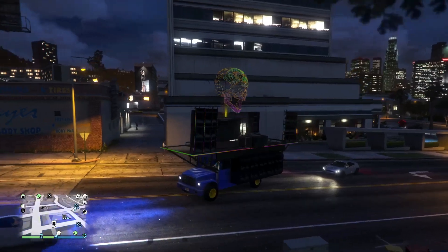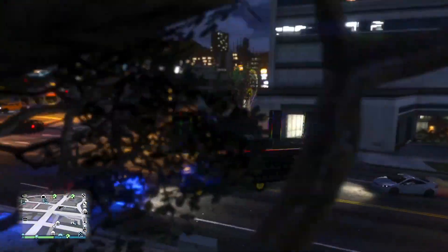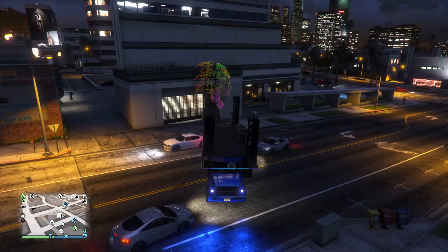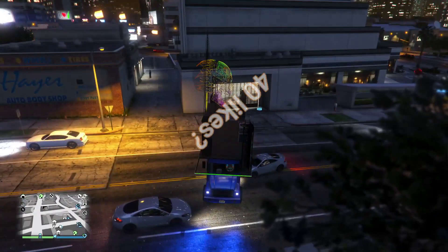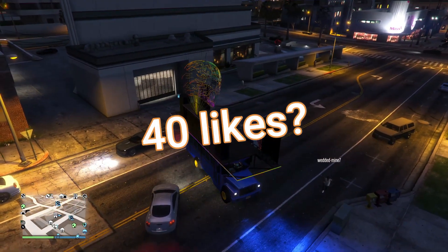First thing we're gonna need is a modded party bus stored in our CEO garage — it could be any CEO garage in any CEO building. If you guys don't have a party bus stored in your garage, your friend is gonna have to have one, or I can actually give you guys one if this video gets 40 likes.